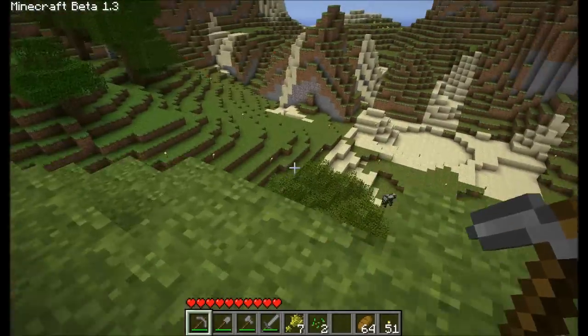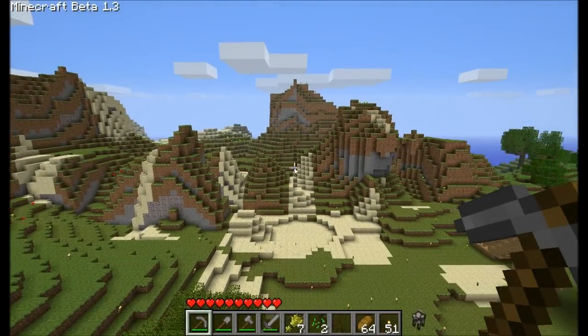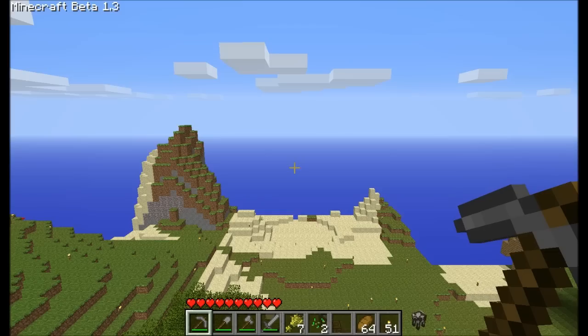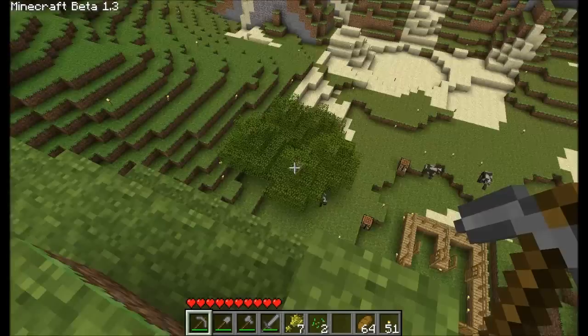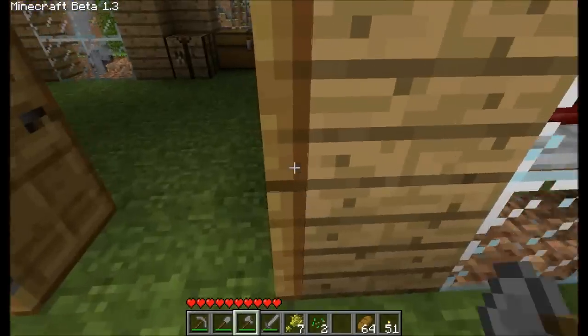The first thing is lighting. There's a new lighting effect added. As you can see, there's lots of shadow. I'll show you what it is like off — that's what it's like off. It's completely different, a lot more than you might think unless you compare the two. It's a very nice effect. It's almost sort of on the way to HD, I guess.